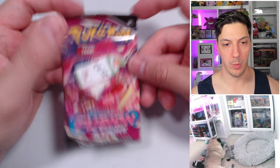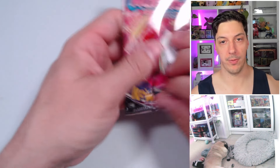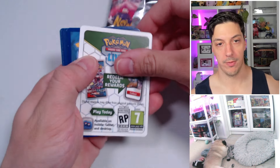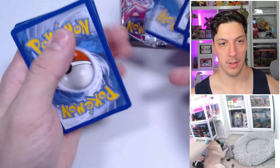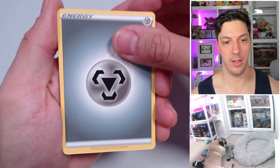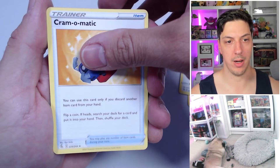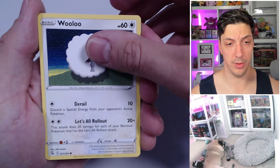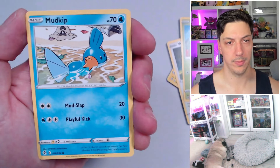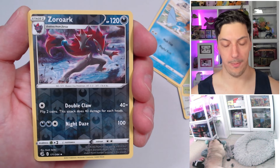One hit from ten packs — one hit from ten packs, even with heavy packs. I'm still gonna slow roll even though it's a trash pack. Steel energy, Heliolisk, Dancebus, Cram-o-matic, Morgrem — pretty cute. Helioptile — also pretty cute. Wooloo — also cute. Gossifleur, Mudkip. Reverse Tyranitar.